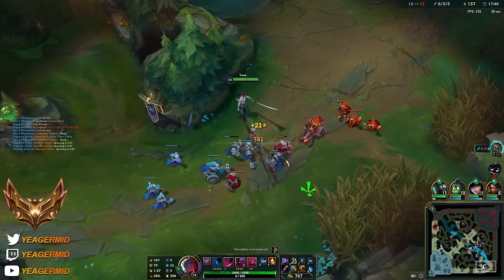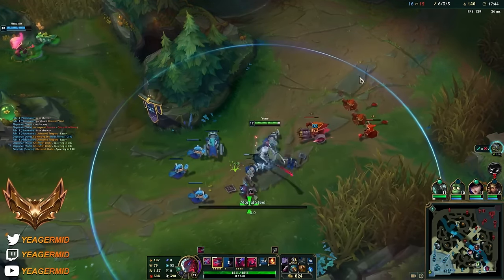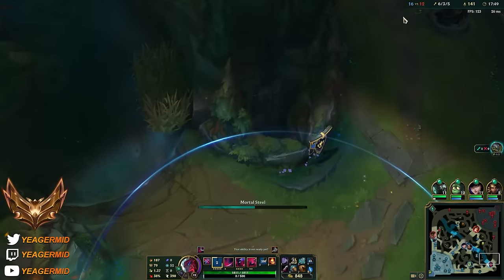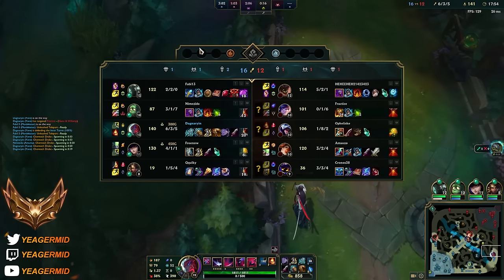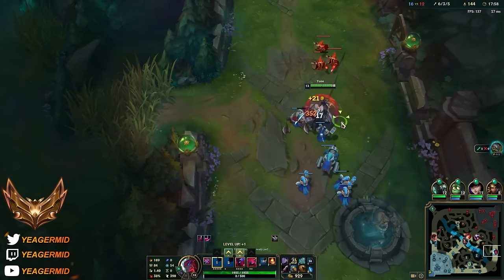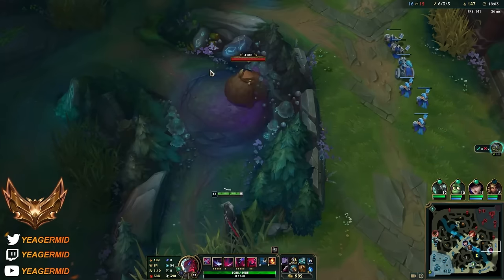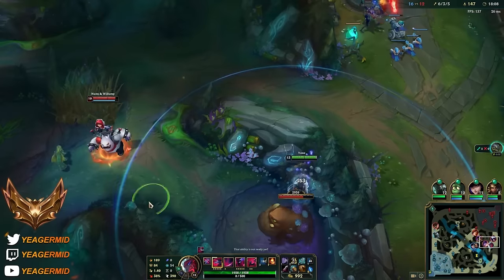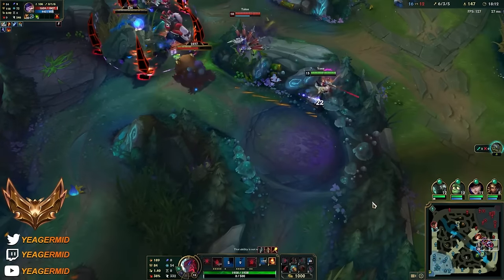Mordekaiser can just stay top - we kinda want him to AFK push top side. That cannon died a bit faster than expected. I'm gonna push bot side, he can push top. Should be winning but he's not somehow. Hopefully he starts becoming better. Let's find the Nunu. We can catch the Talon here - there he is. Get out. Oh no.